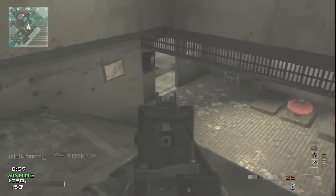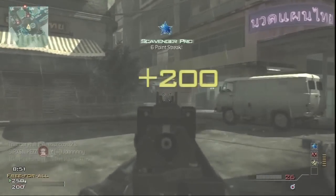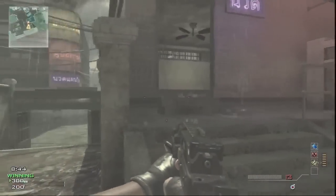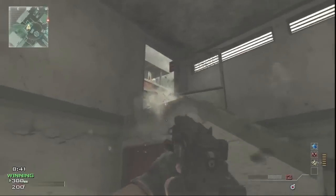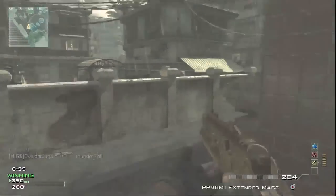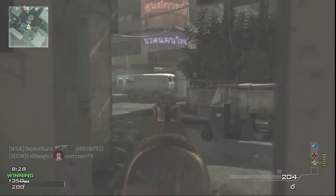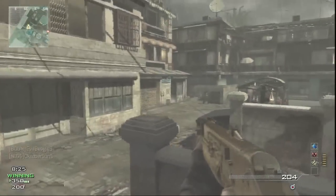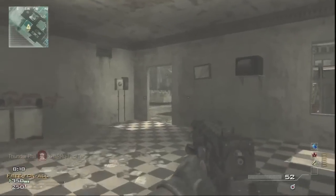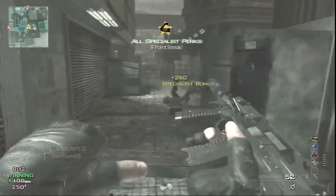I'm playing Free For All on the map Bootleg, and this is a MOAB gameplay — but not only a flawless 30 and 0 MOAB, but a flawless bloodless MOAB. What I mean by that is my screen never went red with blood once, because not one bullet hit me during this entire game. I've never seen anyone post anything like this on YouTube, so this is a flawless bloodless MOAB — the best possible gameplay you can get in Modern Warfare 3.